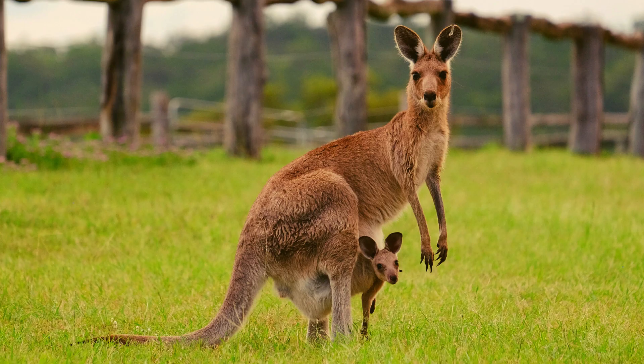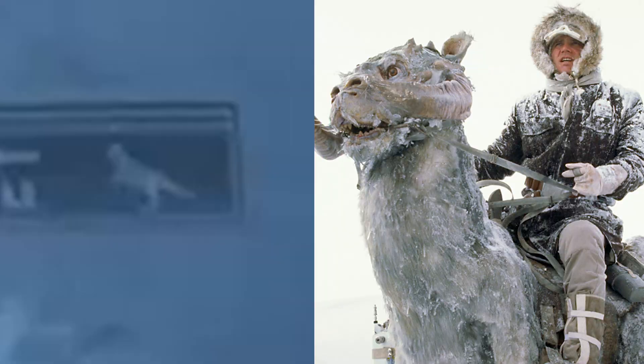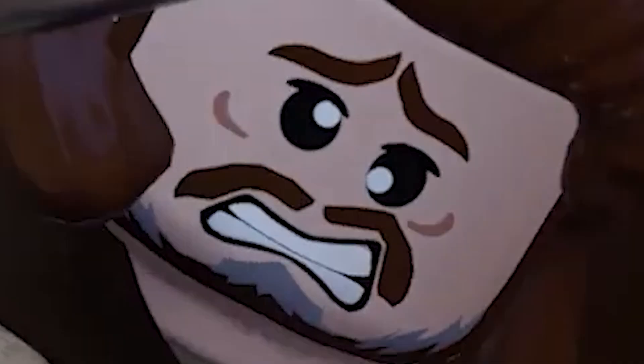At first I was like, oh wow, there's a kangaroo outline on the wall — Australia's being represented in the new LEGO Star Wars. Then I was like, well wait, no — it's a tauntaun. Clearly this is a tauntaun, and this is where you get yourself one. Also, this character on the left has no face. I find your lack of face disturbing. Confirmed: this is the greatest LEGO face ever.